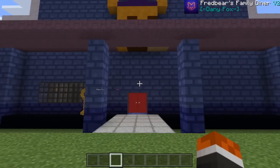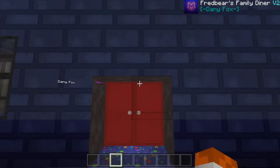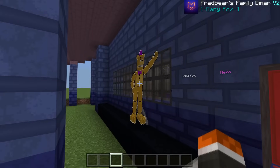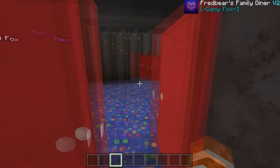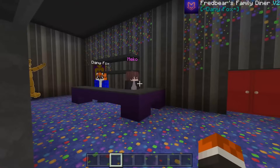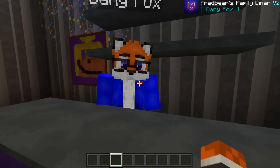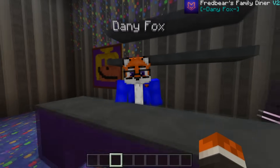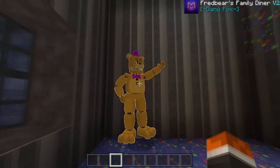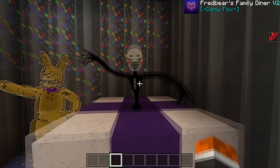Thank you to Danny Fox for not making me build another location — small things like that I really appreciate. Walking into Fredbear's Family Diner, we've got giant cardboard cutouts of the animatronics which I still find really cool. Inside, we're greeted by the two makers of this add-on, Danny Fox and Miko, who are up and dancing — it looks really nice.